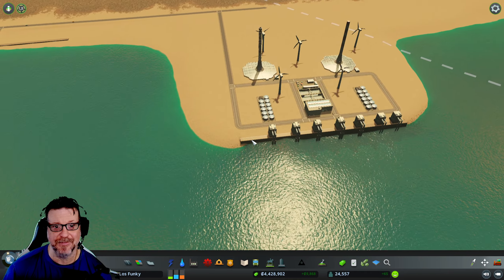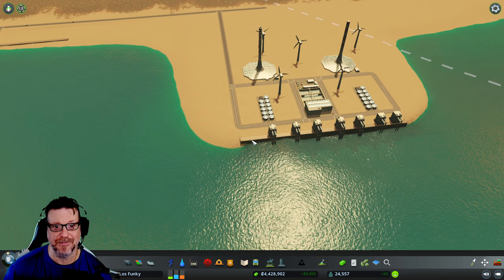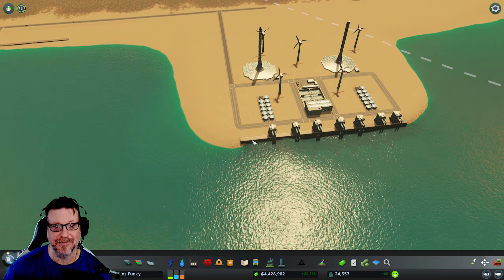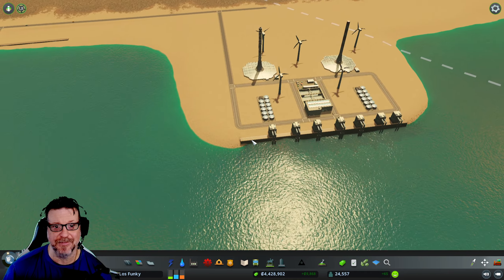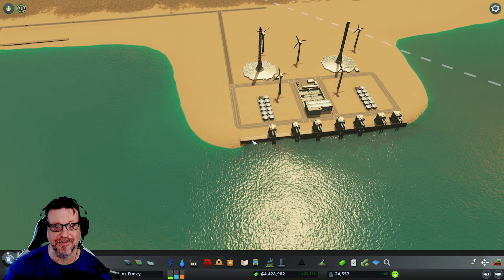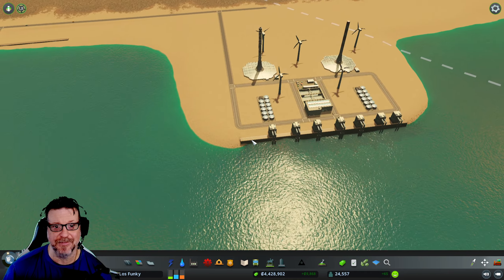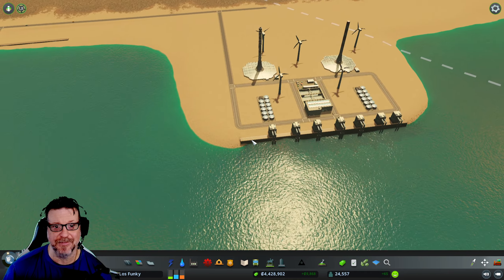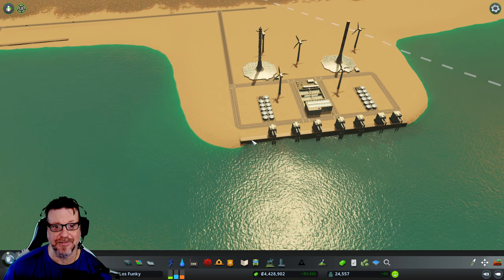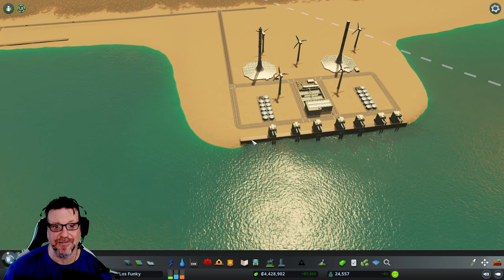We're going to put a pedestrian path in here because we have this kind of oddball space. Oh, look at that — a little Japanese garden fits absolutely perfect right there. It's coitance — coins for you. We're going to end up redoing this road here; I'm way too close. When we redo this intersection, I'm going to probably line these up and get rid of this little curve, which will then allow me to put offices. I love putting offices along the highway — it helps as a little extra noise barrier. But we are using the sound barriers.